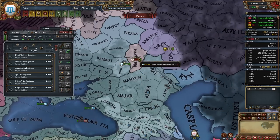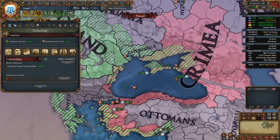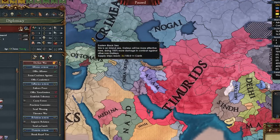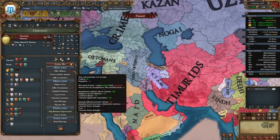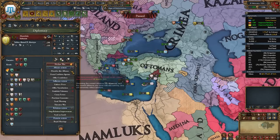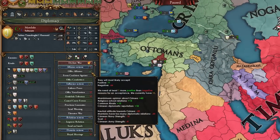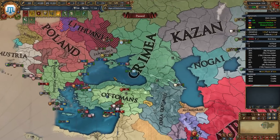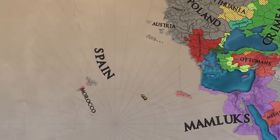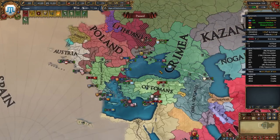Now we should be able to get the Mamluks easily. I just need to scornfully insult someone and I can ally them. There we go — at least they'll help out versus the Ottomans. Did the Mamluks really lose versus Aq Qoyunlu? Someone made them another alliance with me. Well, I'm at war with the Ottomans — what I was describing earlier just happened. The problem is they're allied to Morocco and Tunis again now. Sometimes it just is what it is. Oh boy, this is not going as expected.